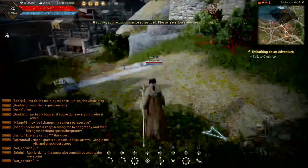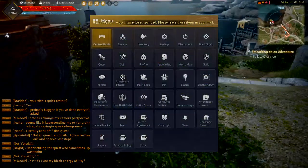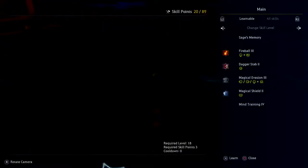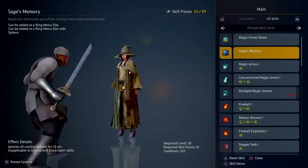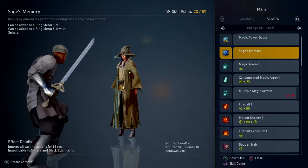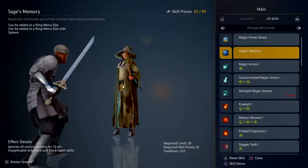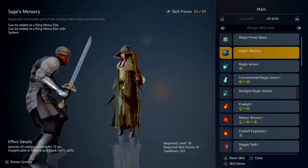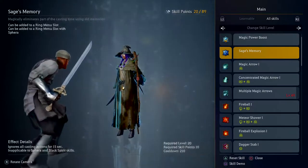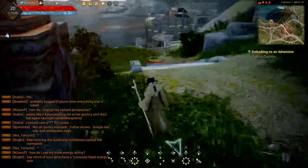The real reason you need to know how to do this is because some skills have no button combo — no button to press, nothing. The only way to use certain abilities is to put them in one of these slots. That's it. So let's go into Ring Menu and put one of those skills in a slot.